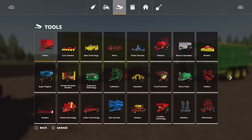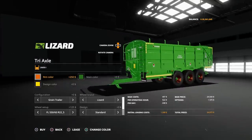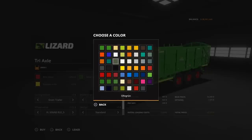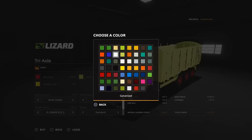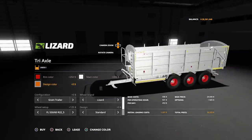You'll find them under tools, under trailers. Lizard triaxle, 24,500. It will use 15 slots. Options: we can change the rim colour — quite a lot of options, some mattes and some candies. Main colour — anything on that palette. There's also a galvanised look, I do like a galvanised trailer. And design colour is for your cover if you have one.